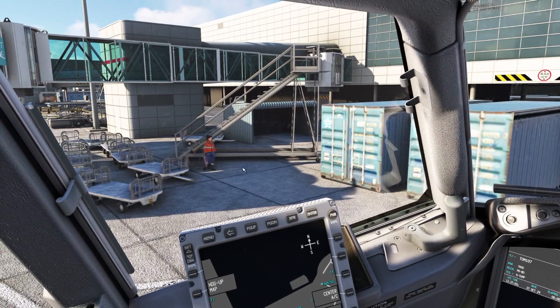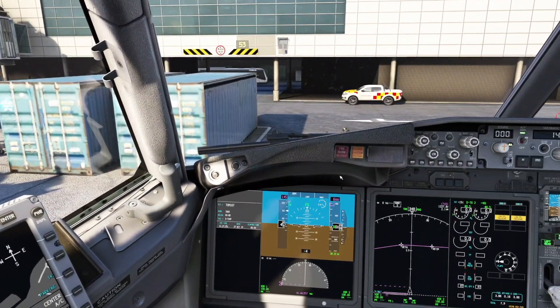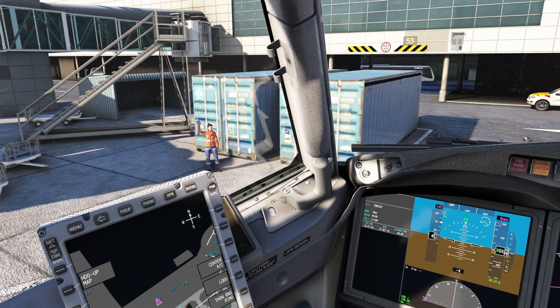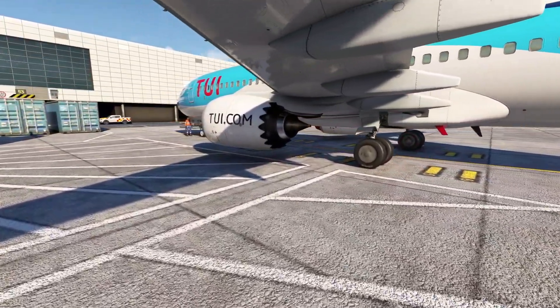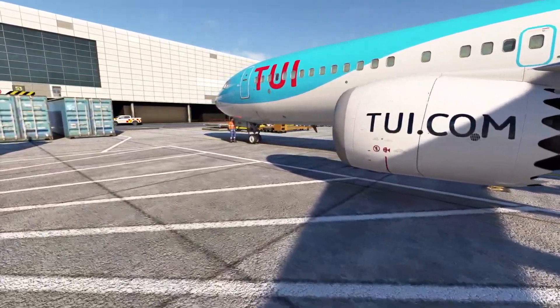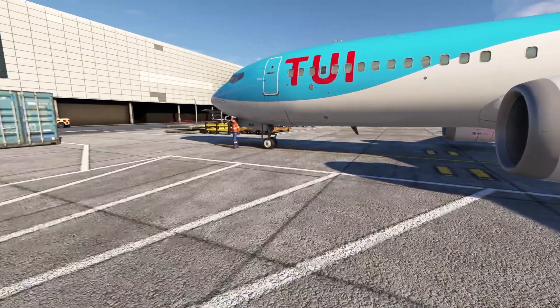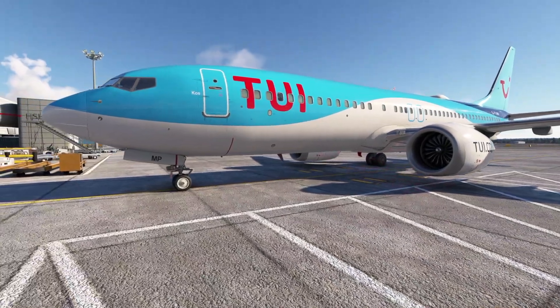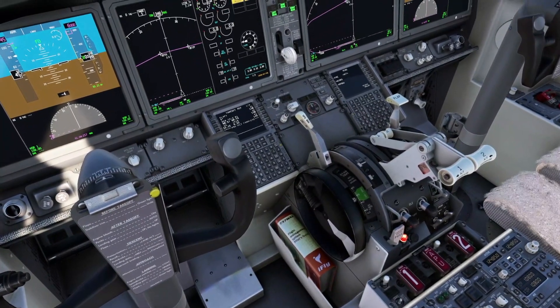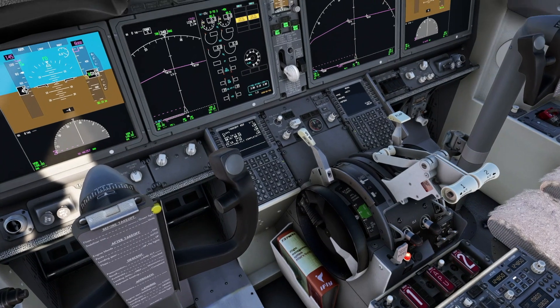Our friendly GSX dispatcher is arriving and she's going to insert the bypass pin into our nose wheel gear. Let's hop outside and take a look — the exterior model is also really nicely done. Bypass pin is now inserted; she's done her bit and we're just awaiting the tug to connect. It does look really great.